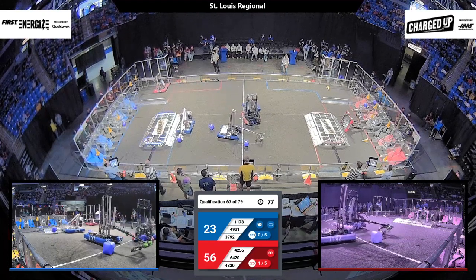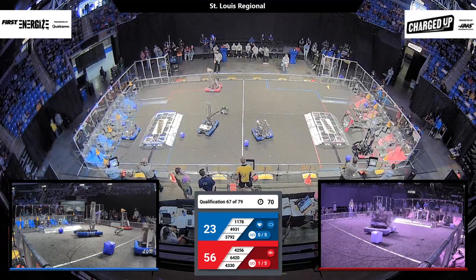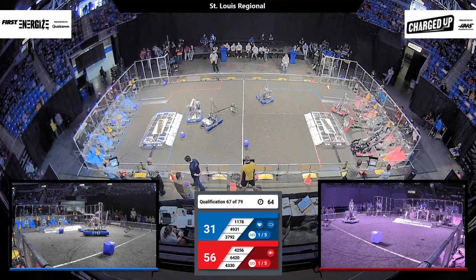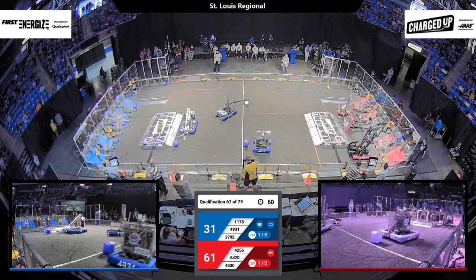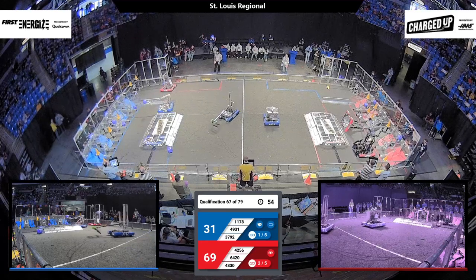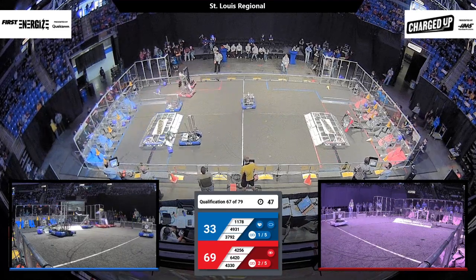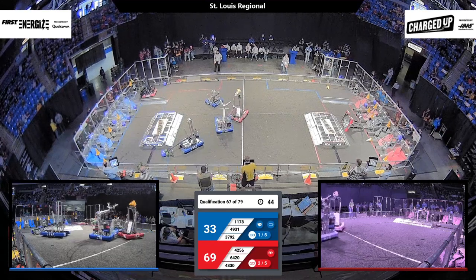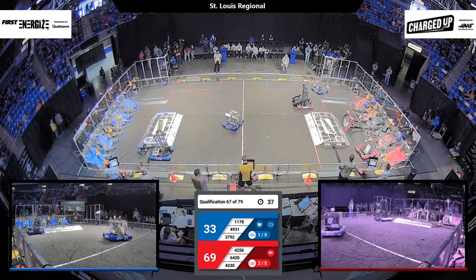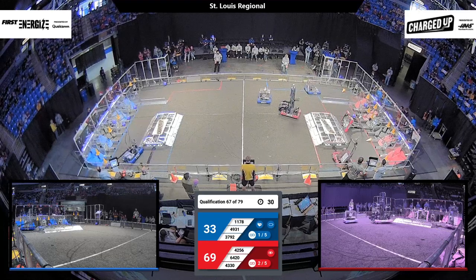Now we have heavy defense playing in the middle. 4931 was really going at the other teams there. 4330 is looking to sneak in past their downed teammates to score their cone, as does 4256. This will be a close match. On the Blue Alliance side, 1178 grabs another cube and is looking to score that as well. 4931 is looking to play defense and prevent the other teams from making it back to their grid and score. 4330 has a cone in hand, as does 4256, and they are looking to score in their grid. Meanwhile, 3792 is looking to push another one in.